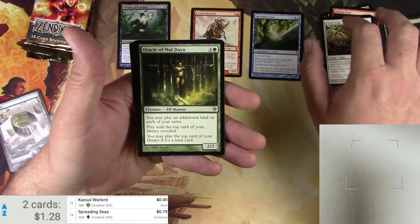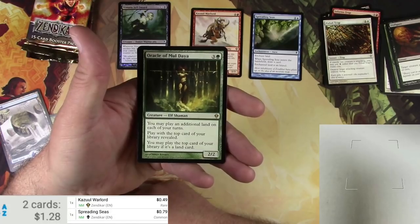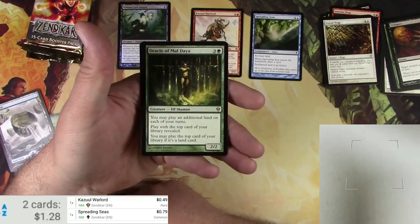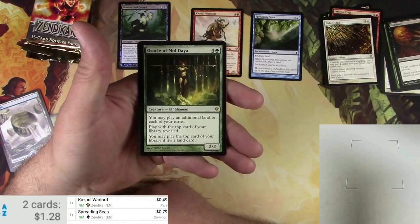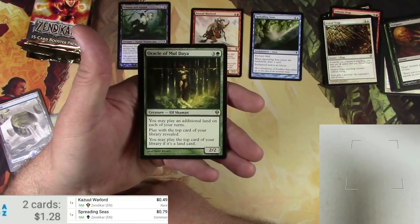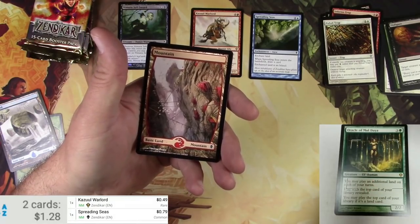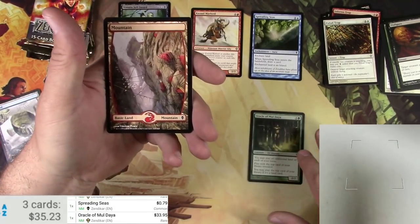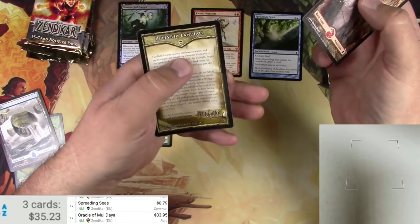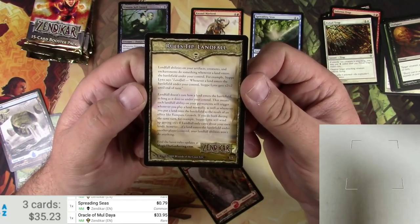Oracle of Muldiah is an Elf Shaman. For four, it's a two-two. You may play an additional land on each of your turns — that's pretty good, right? Play with the top card of your library revealed. You may play the top card of your library if it's a land card. Pretty good card — I think this might see some play. Oracle of Muldiah: $33.95. Yep, that seems to be in demand. And some rule tips on landfall — pause there and read all of that.